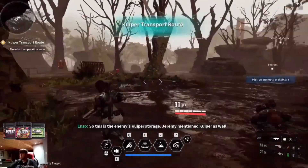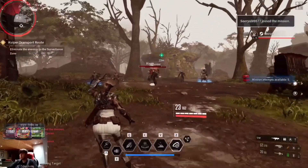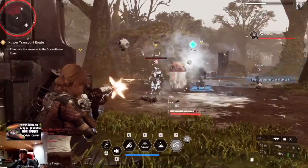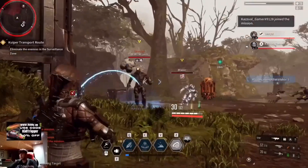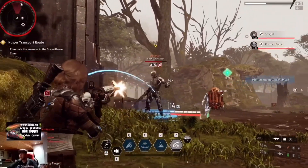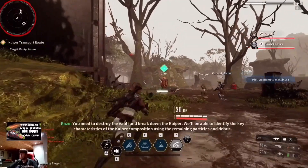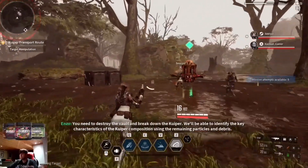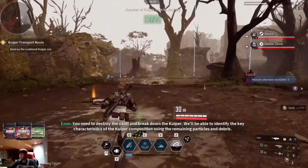This is the enemy's Kyber story. Jeremy mentioned Kyber as well. He's connecting me — he must be friends with me. That's a friendship connection. You need to destroy the vault and break down the Kyber. We'll be able to identify the key characteristics of the Kyber composition using the remaining particles and debris.